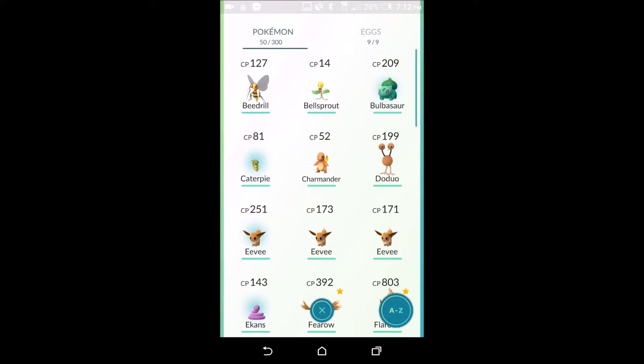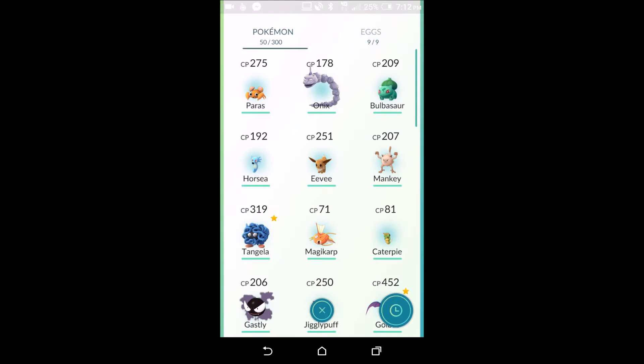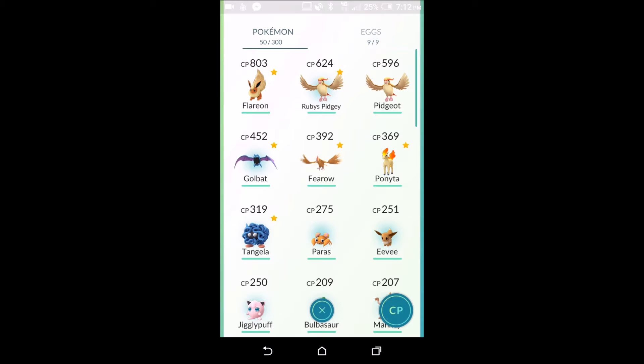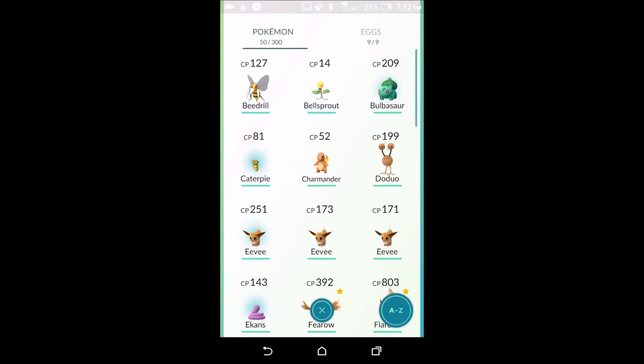Moving on to the Pokémon menu — the Pokémon I've got here are listed A to Z. In the bottom right hand corner you can click to rearrange them. The two I normally use are A to Z and Combat Power. A to Z is handy if you want to see if you have any duplicates.